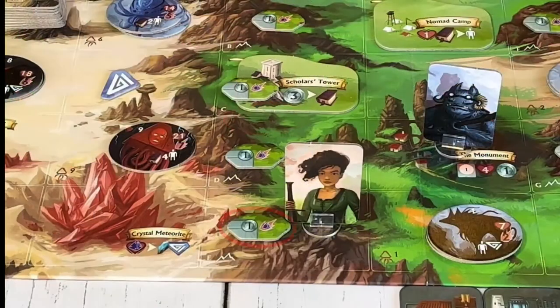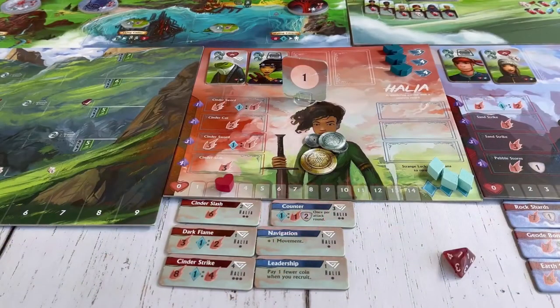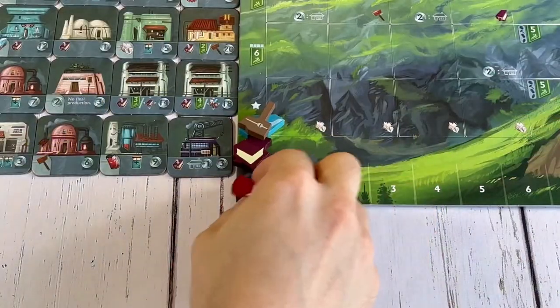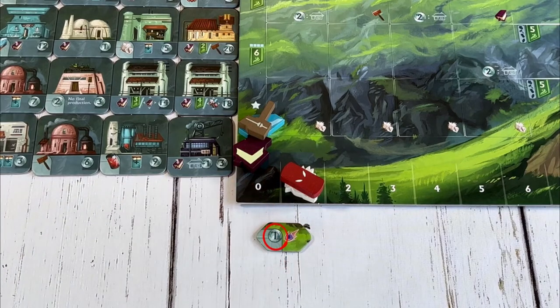After the quest action, the player proceeds with the last mandatory action: they can either visit a location, search, or fight an enemy. To visit a location, pay the cost shown and gain the reward listed. If you choose the search action, a search token must be present in your location. Roll the die and take damage equal to the value rolled, then flip over the search token and gain the reward listed. Place it beside your board face down — it will grant one coin at each production phase.